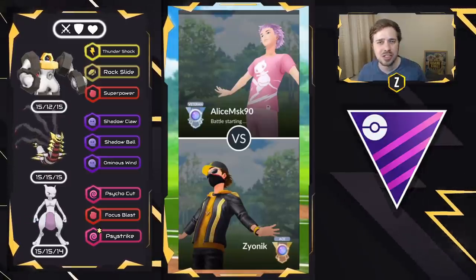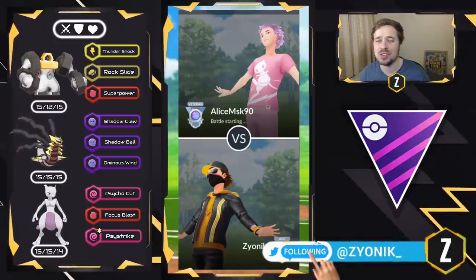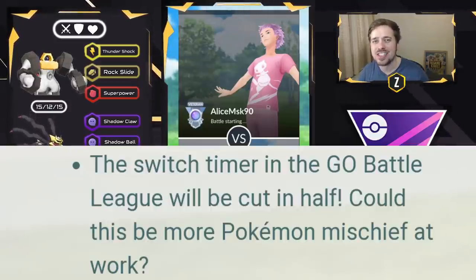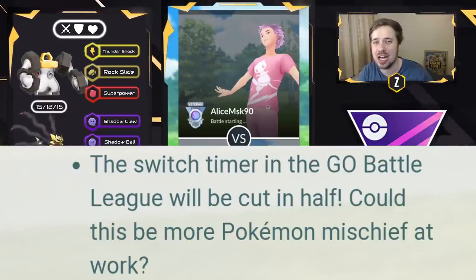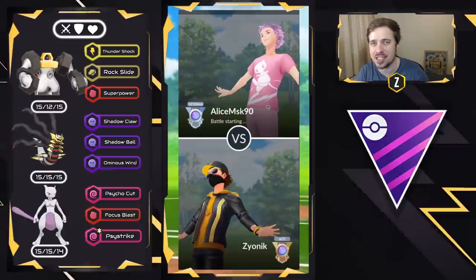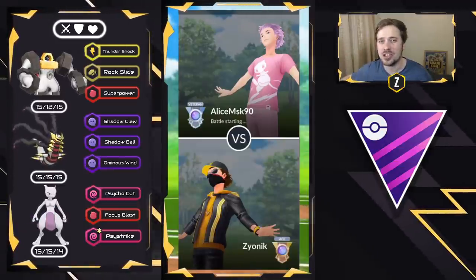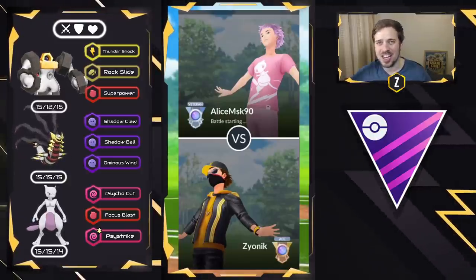This team is incredibly strong and a lot of fun to use. Right now in Go Battle League for a couple days we have 30-second switch clocks. That means the switch clock timer has been cut in half — previously it was 60 seconds, now it is 30 seconds — so you can already imagine the swaps that are going to be happening with a Melmetal, a Giratina Origin, and a Mewtwo.